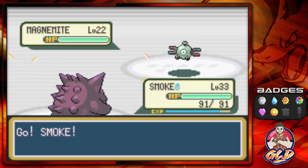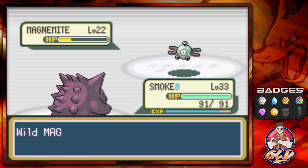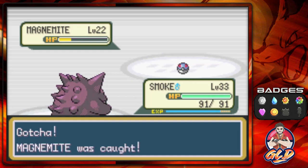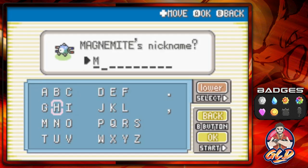Look at this - we found ourselves a Magnemite. This is definitely a Pokemon that I've been wanting to capture. So let's go right ahead and try and capture this Pokemon. Nightshade attack - that takes 22 of its HP right there. I think we are in the good with trying to capture this Pokemon. Let's go ahead and throw a Great Ball. We got Magnemite, the Magnet Pokemon. It moves while constantly hovering and discharges Thunder Wave from its units on its side. We're going to name this guy Magnemon. There we go - Magnemon has been sent to the team's box.